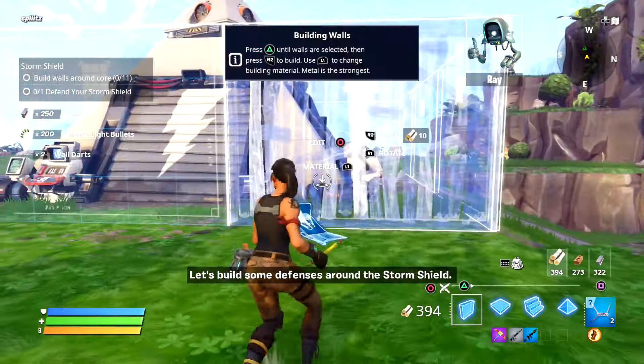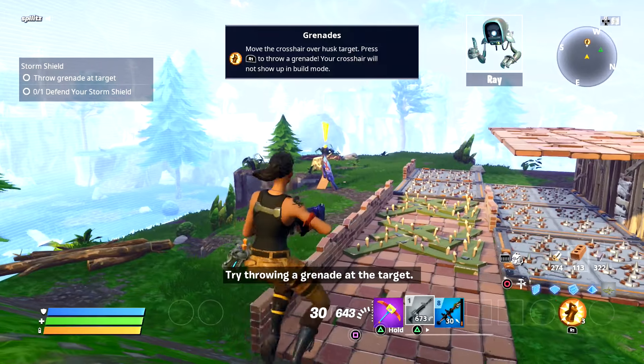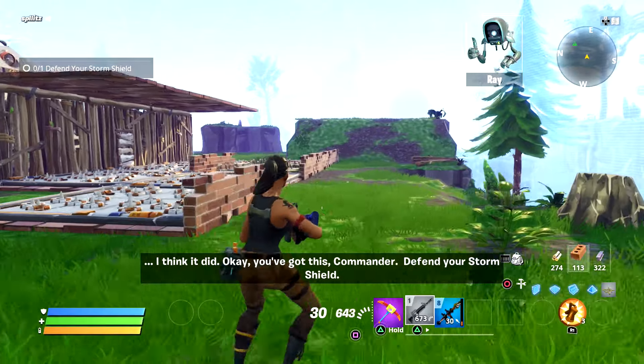Let's build some defenses around the storm shield. Let's start with walls — you have wood. Try throwing a grenade at the target. You've got this commander, defend your storm shield.